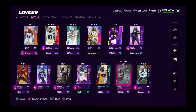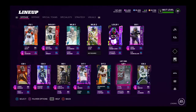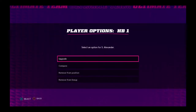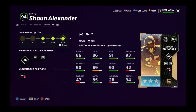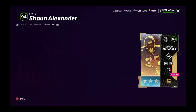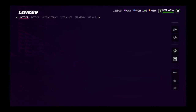Defense looks the same. We did move Frank Clark from right outside linebacker to left end. We also got Shaun Alexander instead, so we're running Shaun — who has 93 speed, 95 acceleration, 88 agility, 93 carrying, 69 catch, 86 COD, 94 truck, 93 break tackle. I got Bulldozer and Tank on him. He only gets two ability slots — doesn't exactly make sense, but it's whatever.